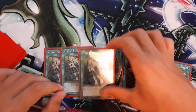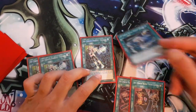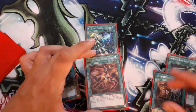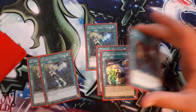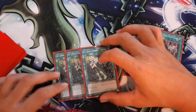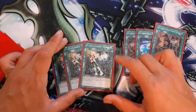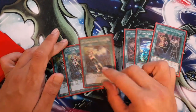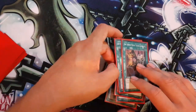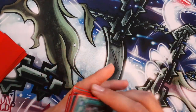Play Engage, get Hornet Drones, draw one. Play Hornet Drones, go into Kagari, get Engage back, play Engage again, get Shark Hand or Widow Anchor, and draw one again. I've gone plus however many cards just by top-decking Engage. There was a game where I was playing against an Orcust deck, top-decked Engage, and it was just game over — I went plus so many times in that one turn that the card advantage gap was too big for him to keep up.